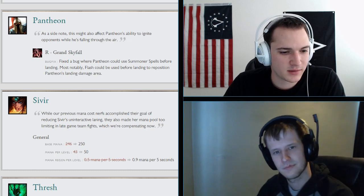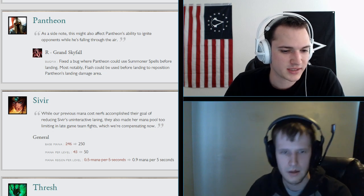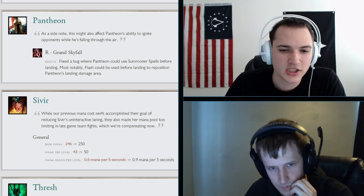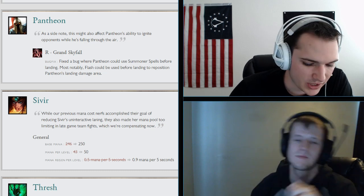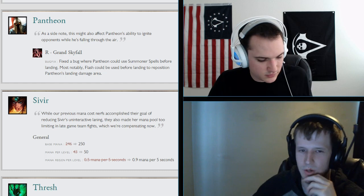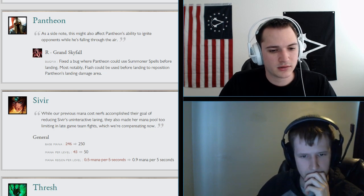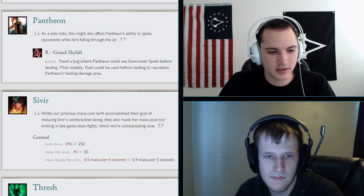Sivir's mana is going up by 4, mana per level increases by 7, and mana regen per level goes to 0.9 per 5 seconds instead of 0.5. Her E doesn't cost mana, but her Q costs a lot — this will help her spam Q more freely in lane. A nice change that brings another ADC to the table.